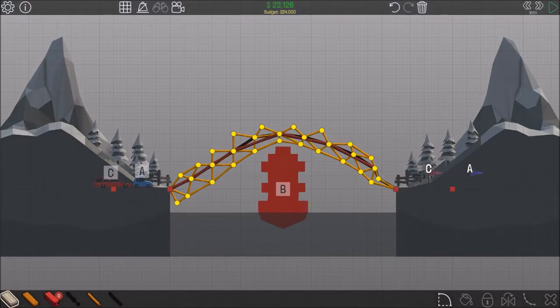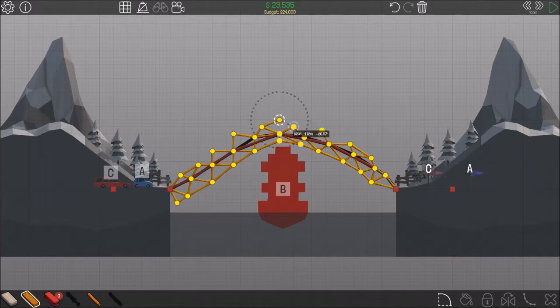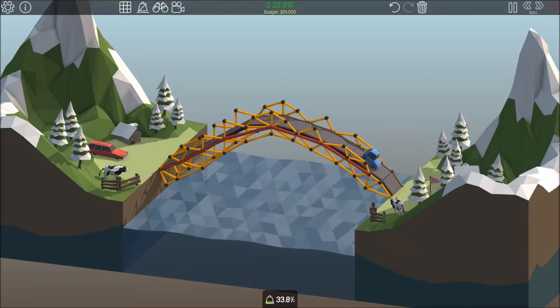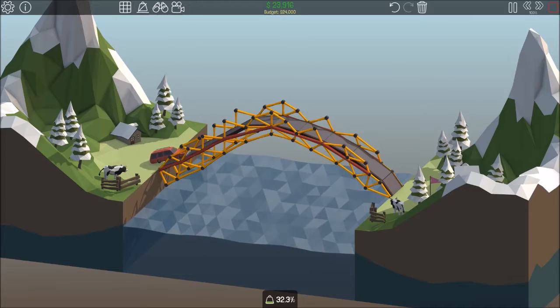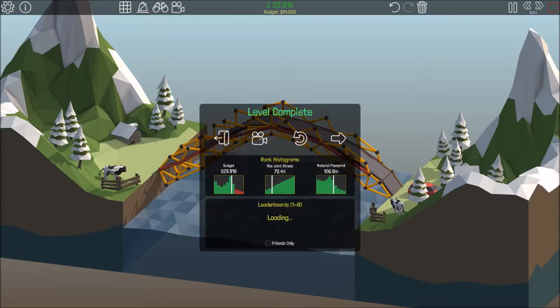Is it going to snap now? Yeah, I was right. I see the problem. Plus I'm over budget. Is it going to snap now? Let's put a piece of wood across there. Now I've got a bit of extra money. It's really high tension up here. Let's try that. Please don't roll. Right, I think I got out on this one. Finally! God that one was hard. Go on red car. Yeah it's fine, as long as you don't roll. Finally, finally!